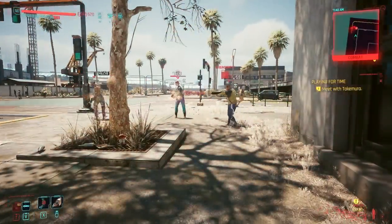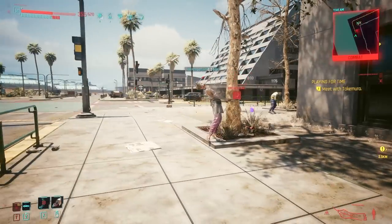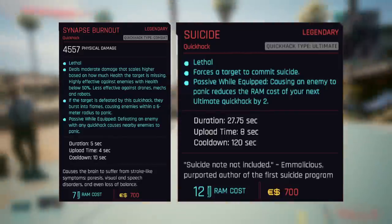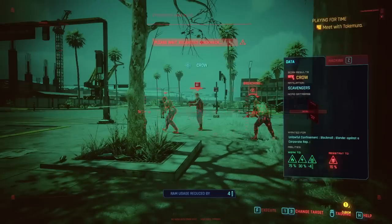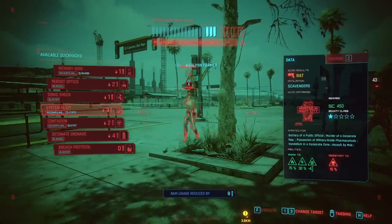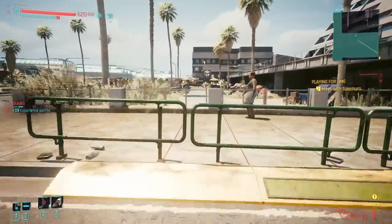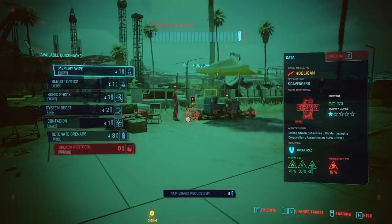There are a few customizations you can make. Detonate grenade and memory wipe are not must-haves — you can swap them out for synapses burnout and suicide, which work well together. Synapses burnout's passive: defeating an enemy with any quick hack causes nearby enemies to panic. Suicide's passive: causing an enemy to panic reduces the RAM cost of your next ultimate quick hack, which constantly makes system reset super cheap to cast. The passive on system reset itself is handy too: defeating an enemy reduces the RAM cost of your next quick hack by one, stacking up to six times. Note that contagion's spread bonus doesn't affect ultimate quick hacks since their spread comes from the cyberdeck.